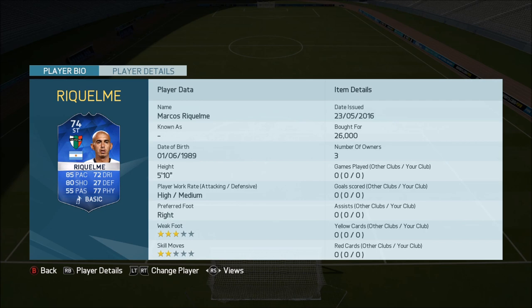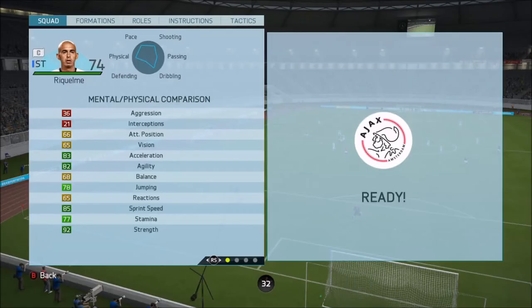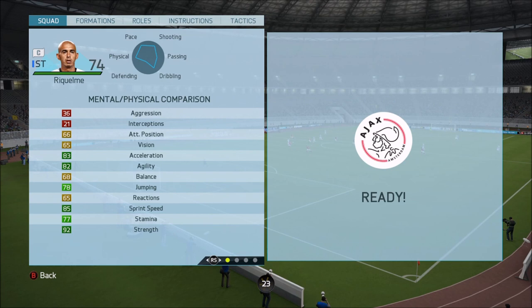Anyway, this guy has 85 pace, 72 dribbling, 80 shooting, 77 physical, and pretty poor passing. He's only got two-star skill moves and three-star weak foot, which is a little bit disappointing. But he cost me 26k, which isn't the end of the world. He has 92 strength, which is absolutely insane for such a fast player — really, really fast. Decent agility to be honest.